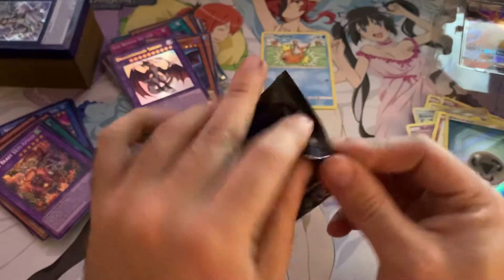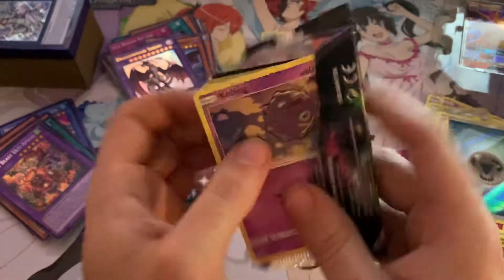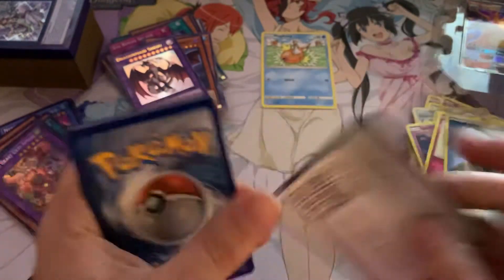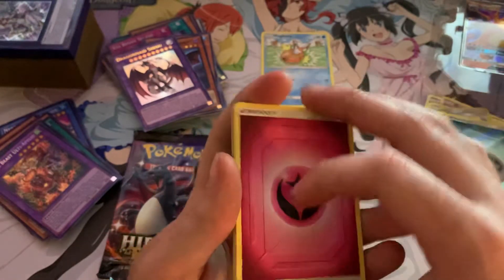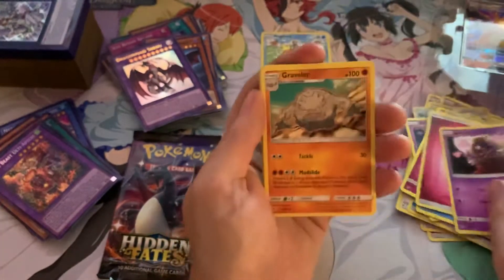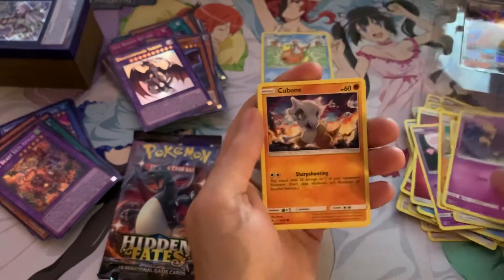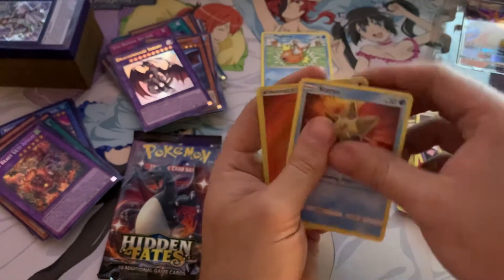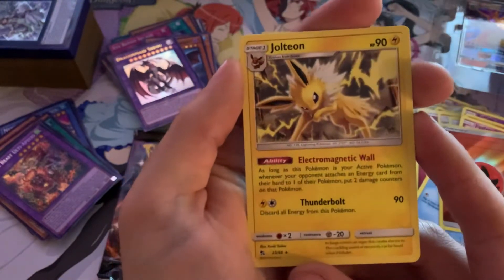Next one - second to last. See if we can pull something good here. Another code card. I don't know if I'm doing that right. Energy. Graveler, Far-fetched, Koffing, Star You, Joltium. I love the Eevee illusions.